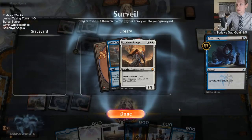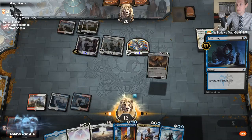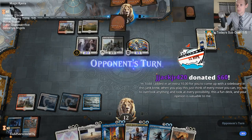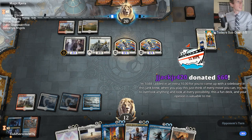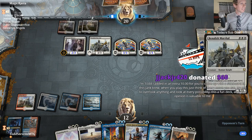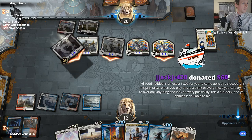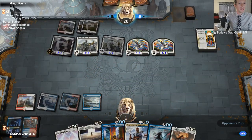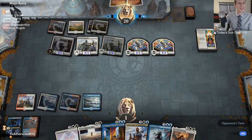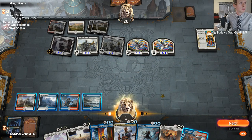We need to find another Lava Coil. I guess I'm keeping Lyra Dawnbringer and hoping Dawnbringer stabilizes. J-Jack Jr. donating $60, saying hey Todd, I added an extra $10 for you to come up with a sideboard in this Jank Brew. When you play this, just think of every move you can - try not to overlook anything. This is a fun deck and your opinion is valuable to me.